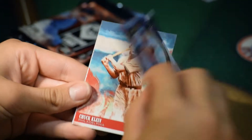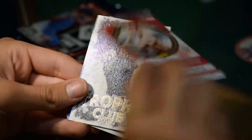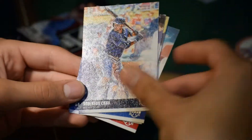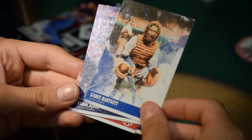Aaron Judge — good second year card. Killeen. Ooh, Trophy Club — George Springer. Nice. Robinson Cano, Seattle. And Gabby Barnett.